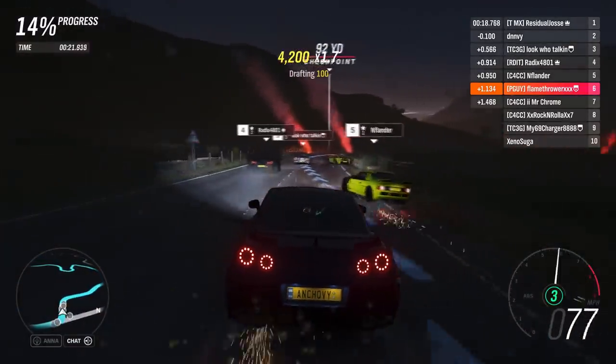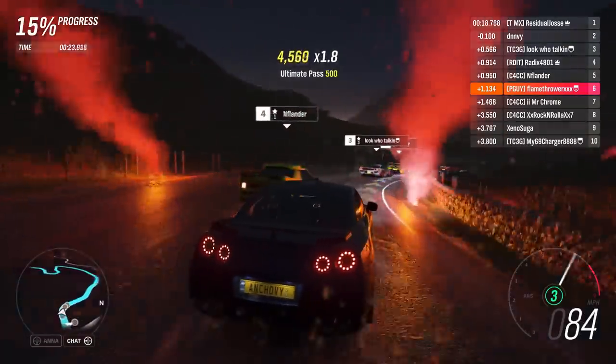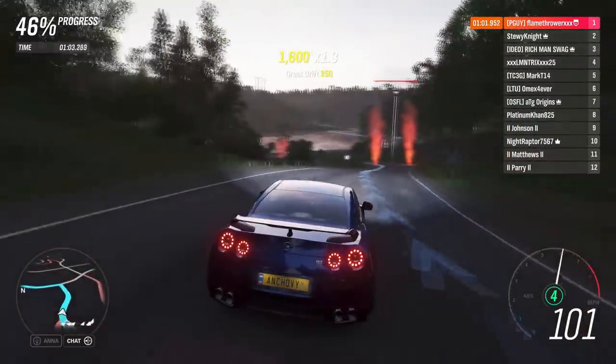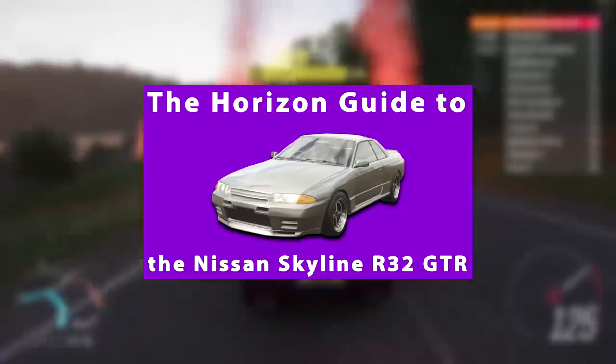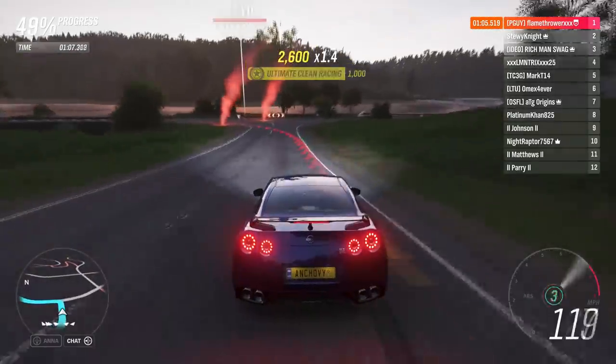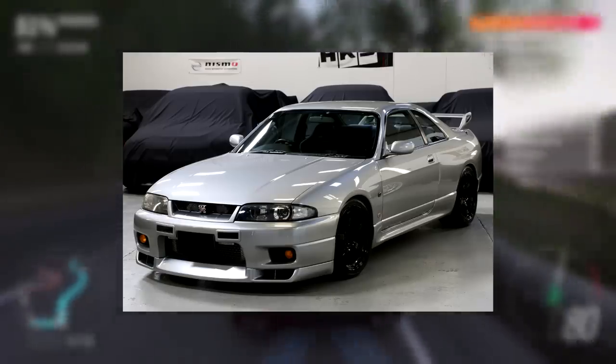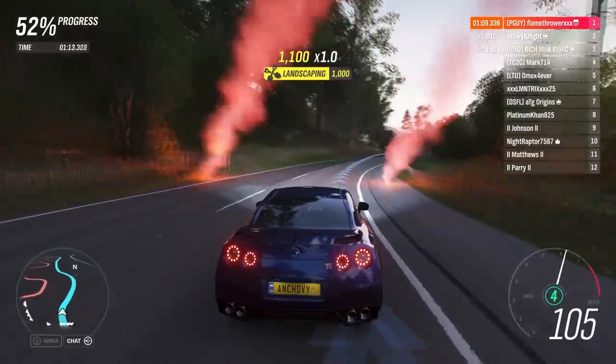The GT-R is a great car for S1 road racing that is both quick, easy to drive, and good looking. When it comes to its overall performance, it's like the Skylines but better. The GT-R is heavier than the R32, R33, and R34.